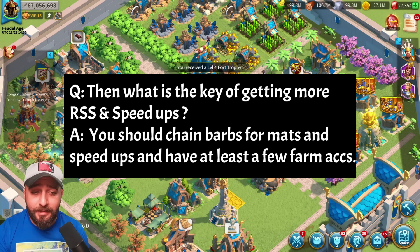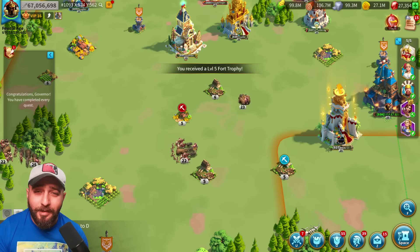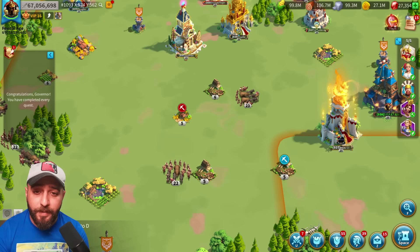Then I asked him what is the key to getting more resources and speed-ups, and his answer was: chain barbarians for materials and speed-ups, and have at least a few farm accounts. Barb chaining is where you attack one barbarian but hit other barbarians with the AOE of your commander, so those other barbarians will hit your march and you simply kill them without spending any action points.